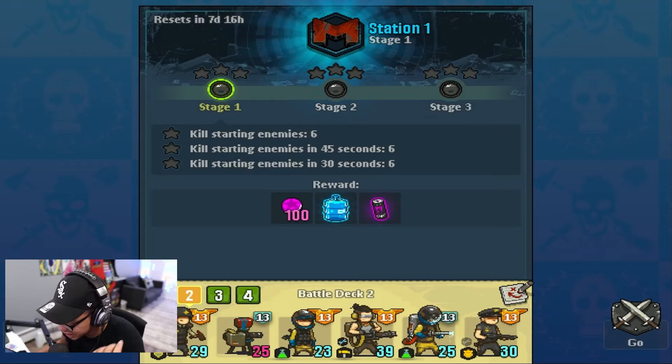It looks like we have three objectives: kill six enemies, kill starting enemies in 45 seconds, and kill starting enemies in 30 seconds — quantity six each. For the reward we get 100 points and some power points as well. Let's go ahead and give this a try and see how well it works.